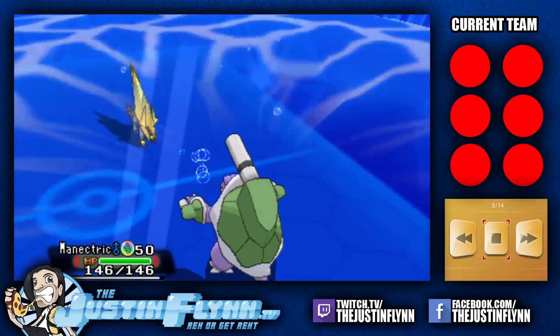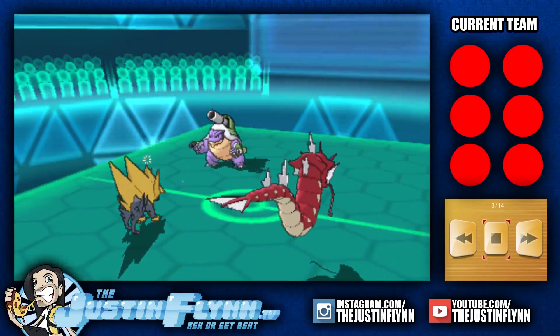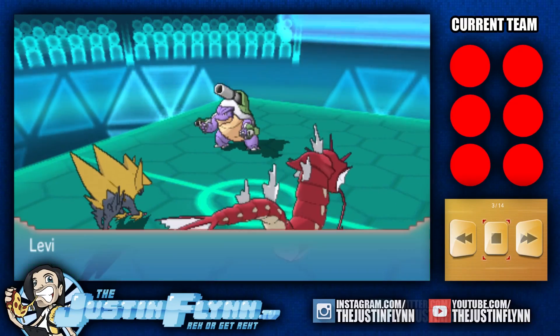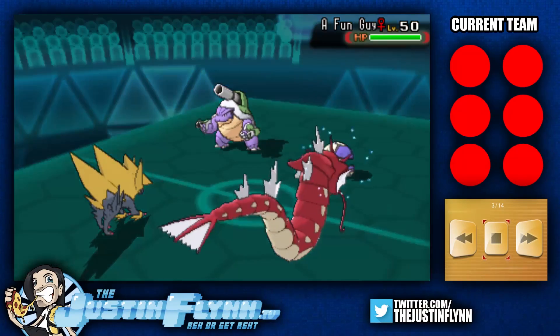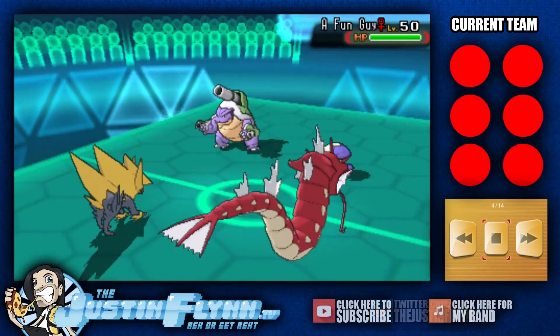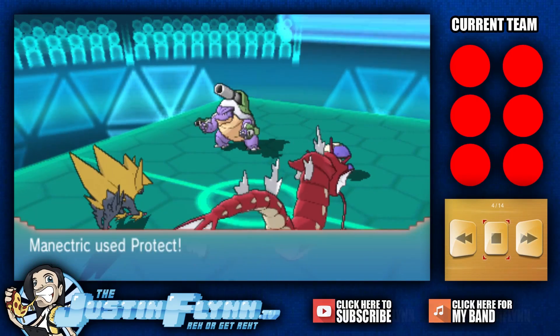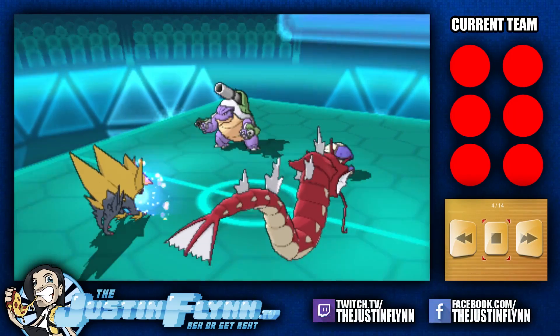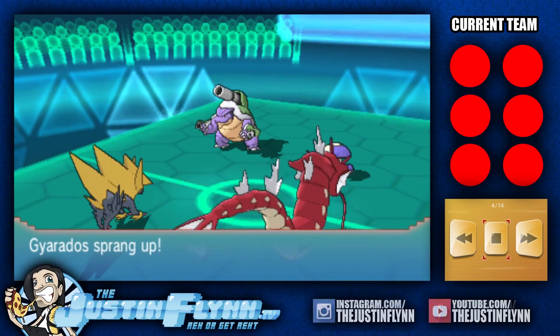We see a Water Pulse here, definitely going into that Manectric slot. Should do quite a bit of damage, but Manectric manages to hang on — however, does get confused. So that could be clutch. He definitely needs the confusion on this, unless he can get a Rage Powder off, which would be big time. We do see Manectric being confused — it protects, actually.